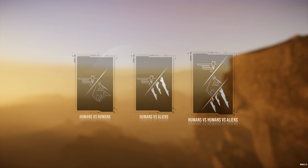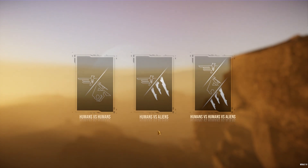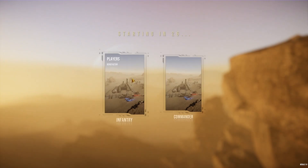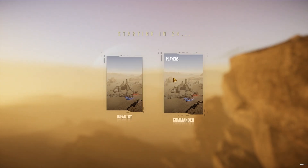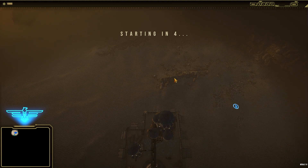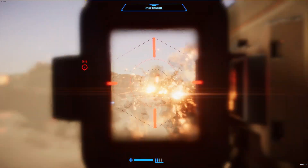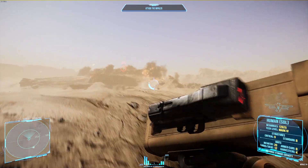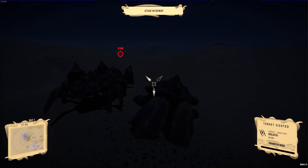The host of a server can choose whether to play humans vs humans, humans vs aliens, or have all three factions in play. Once in-game, each player gets to pick whether to be an infantry or a commander. You can only have one commander per faction, but the rest of the peasants will have the joy of delivering the commander's fiery or crabby justice to the rest of the world.